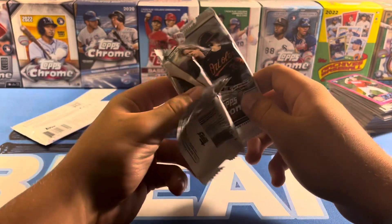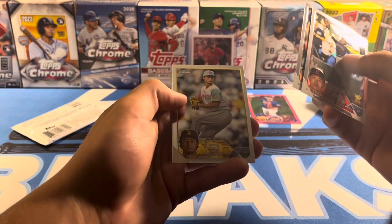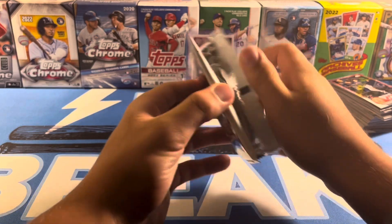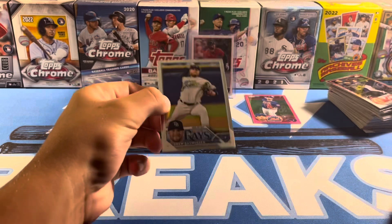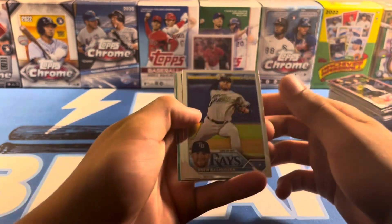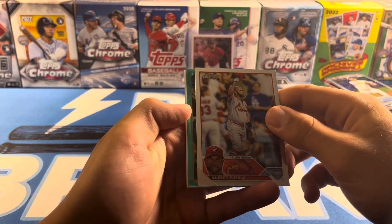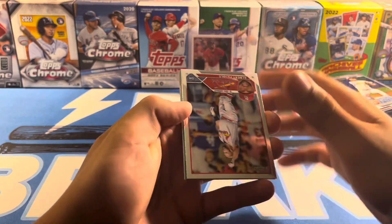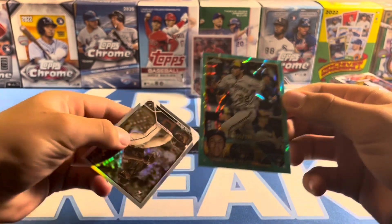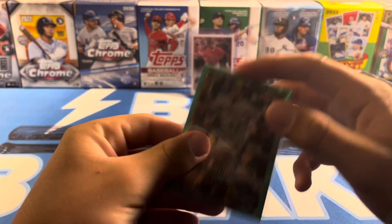Two packs left. Kwan Cup. Torque. Darvish. Castillo. 88. Similar correlation as the last box. Except this time we got an Aqua, so we got a chance at a big card here. There's Pujols. Let's see if we can hit something big. Yelich! Yelich Aqua Lava. Luis Ortiz — his last card, but I'll take that. Yelich numbered 155 out of 199.